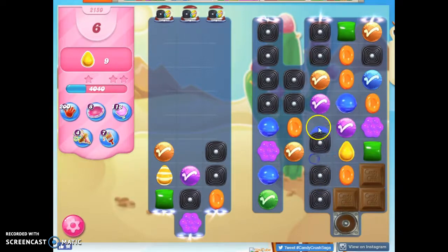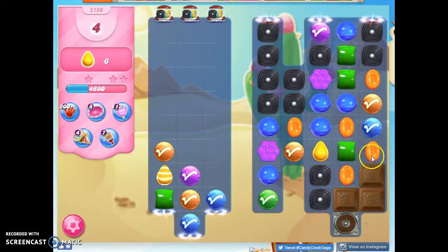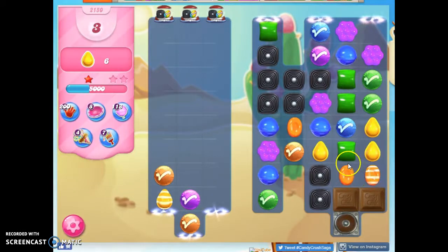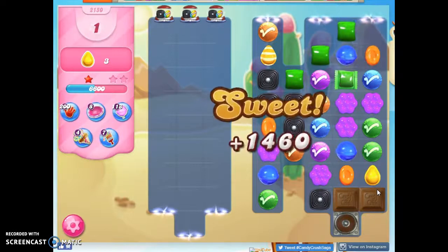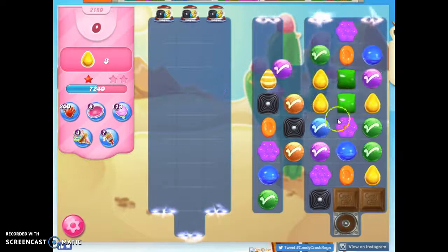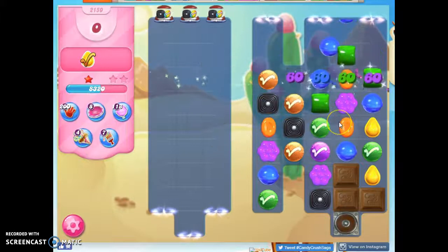Things just get so blocked here. I can do this and collect and make a nice cascade. Here I'll make a stripe to help me out, hopefully. Taking out chocolate — one move, three left. And I think I can do it here because this will strike once and then twice and collect those, even though I didn't collect them as three in a row. So that's how I beat this level.